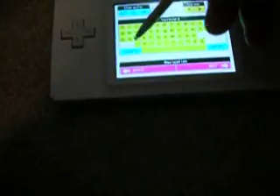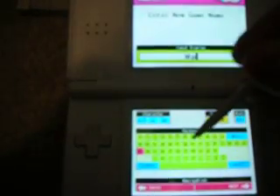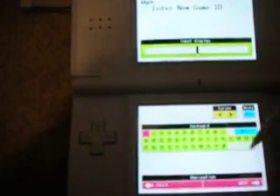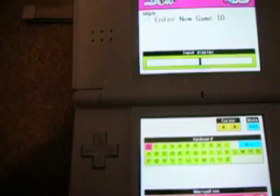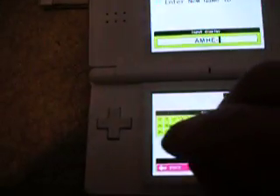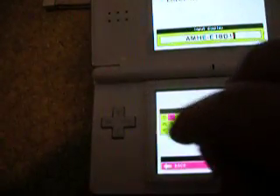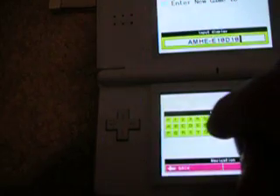So I'm going to insert the Action Replay again and manually put in a code for it. I'll just put in MPH — y'all know what it is. Alright, now when I enter the ID I have written down — as you can see I entered the code in.